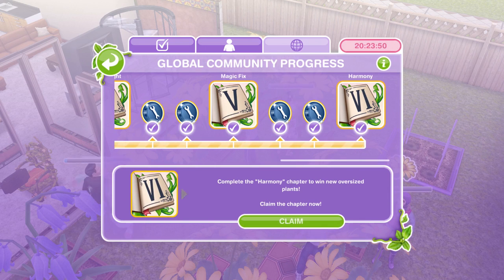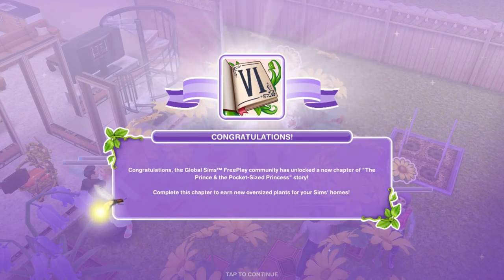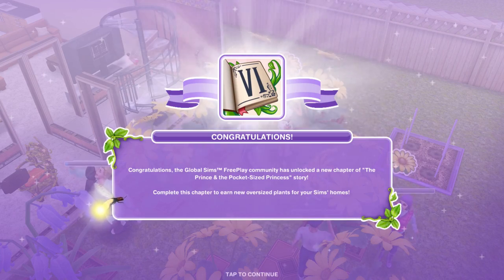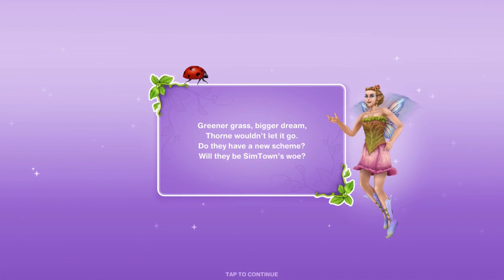So you need to go into the global community progress and claim the chapter. We get the pop-up — congratulations, we have unlocked a new chapter. Complete this chapter to earn a new oversized plant. So we're going to win these plants it seems like. Greener grass, bigger dream, Thorn wouldn't let it go. Do they have a new scheme? Will they be in Simtown's woe?